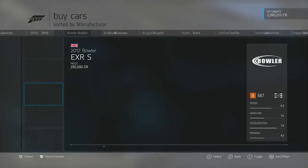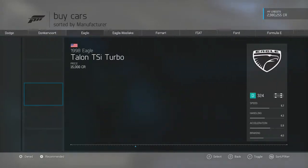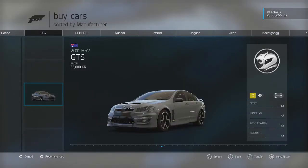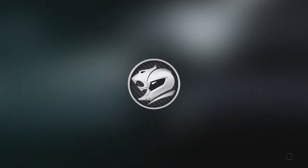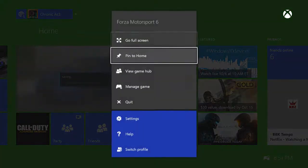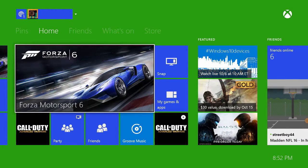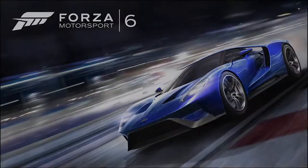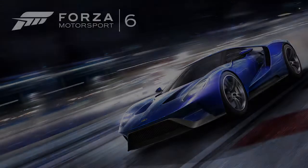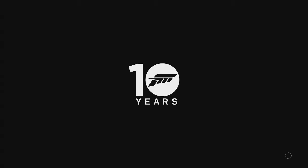I'll show you guys one more time. I'll pick a car — we'll pick this one because I always wanted it. Just click on the car, pick a color, buy the car, then when it's saving push the Xbox button, go home, and launch it right back up. That's it, pretty easy.